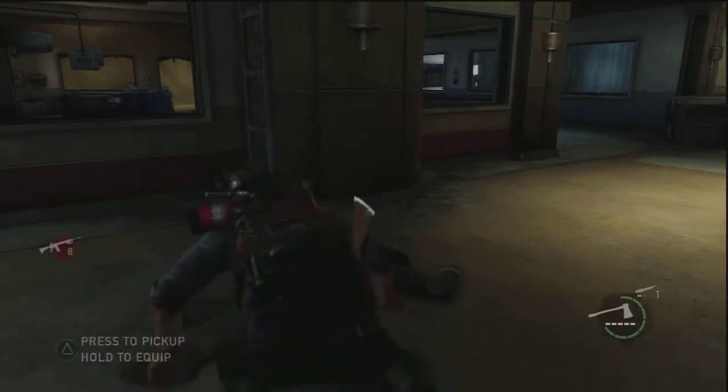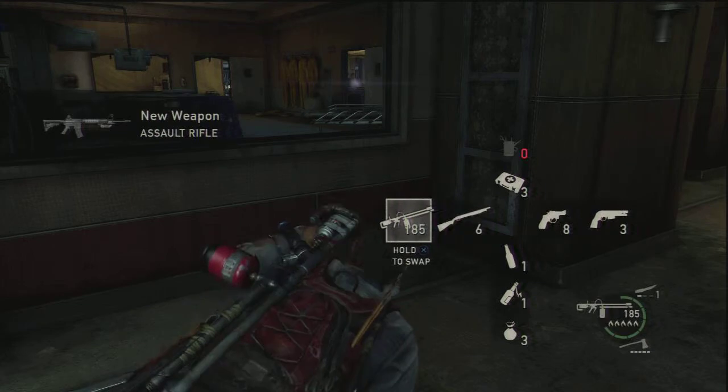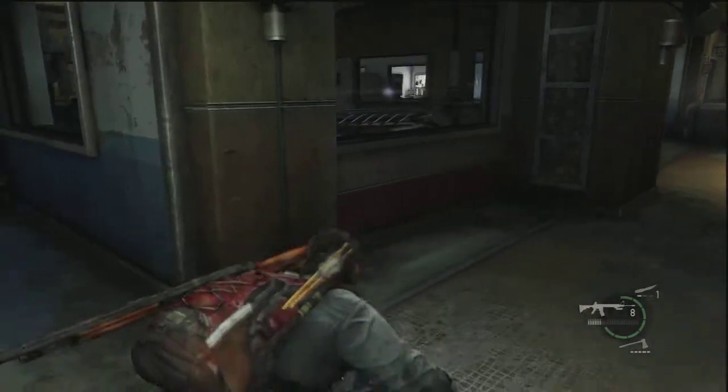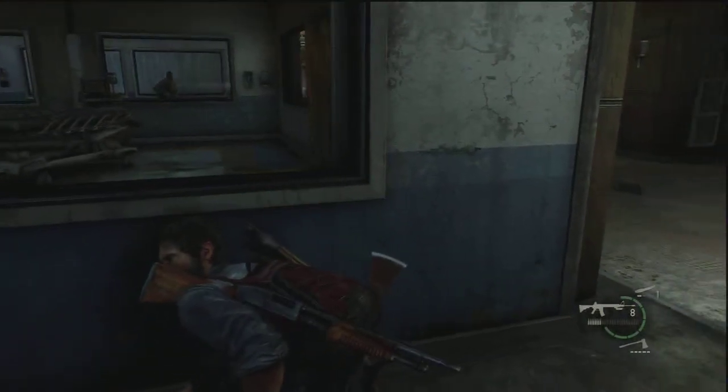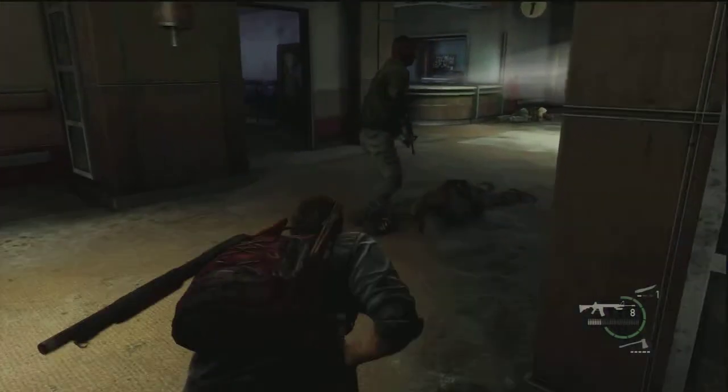Once you take him out, make sure you pick up his gun. There should be another guy walking down this hallway as well, so come back over here again. Once he walks past that window so you don't see him, jump through the window and pretty much do the same thing — take that guy out.